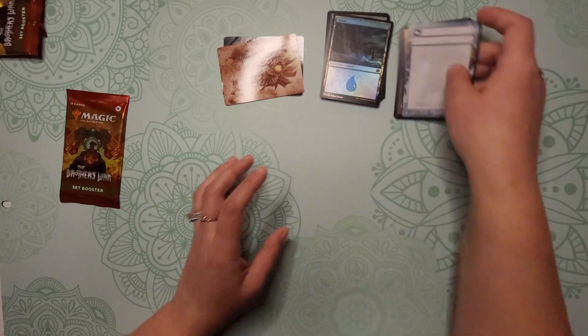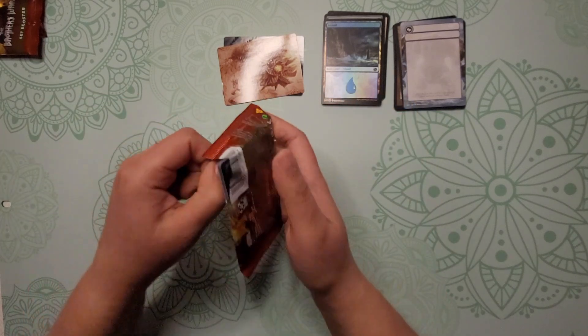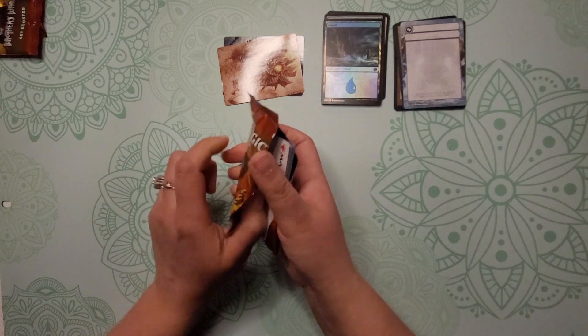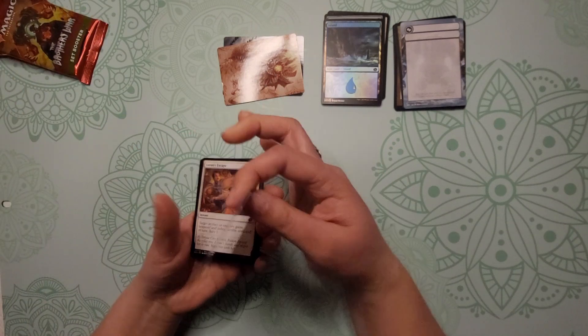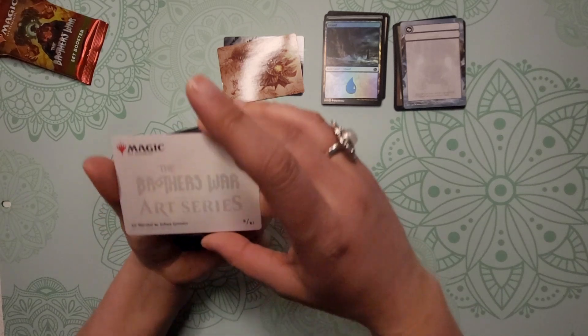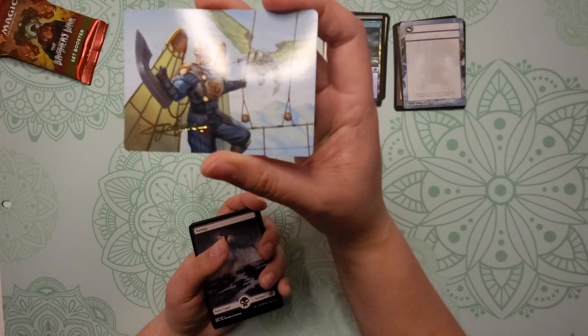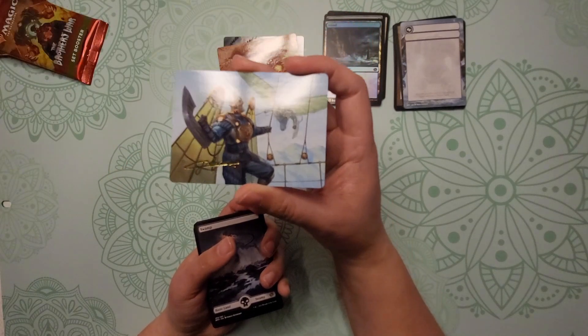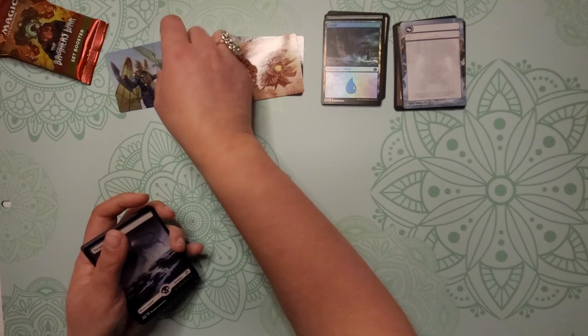That does it for pack number two, and our third and final — we'll get it ripped open. Careful not to bend your cards, of course. All right, and our first art card is going to be Air Marshal — this will be artwork number 8 of 81. Oh look at this, it's stamped! See that foil stamp there — how awesome. That's a special art card, we'll set this to the side.